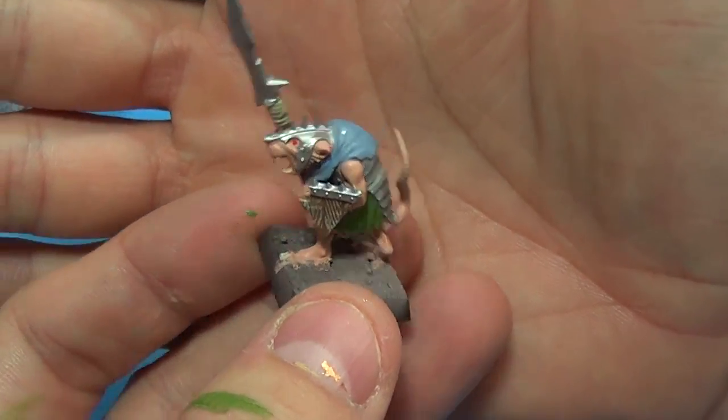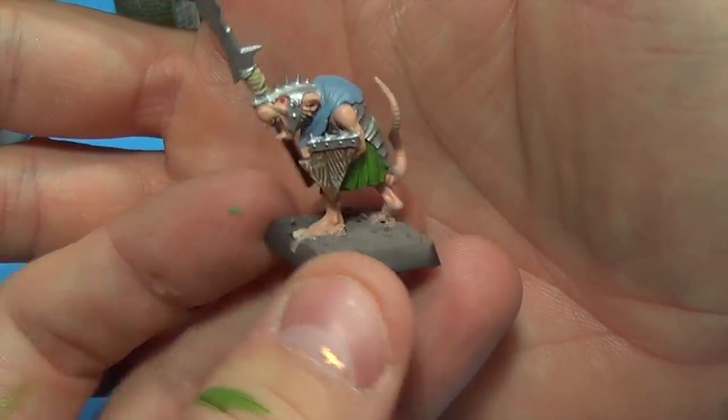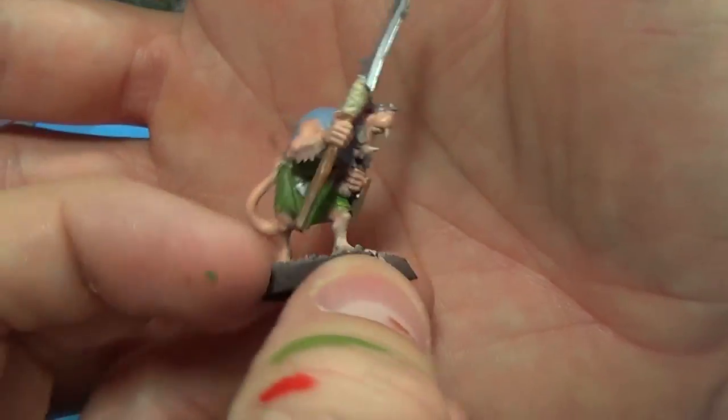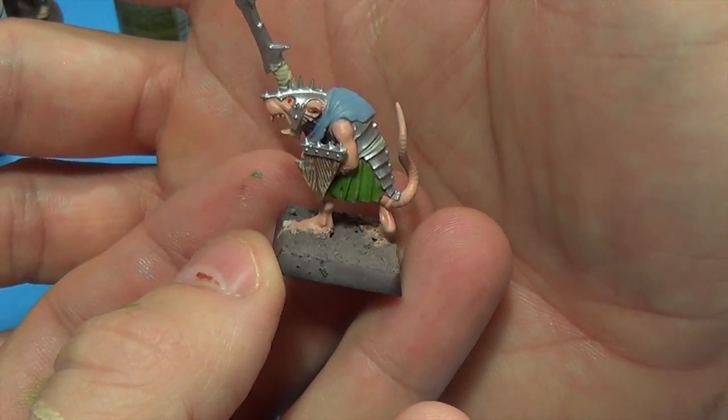Alright, so give or take a couple of minutes, that's a clan rat base coated in 15 minutes and it's ready for the wash.